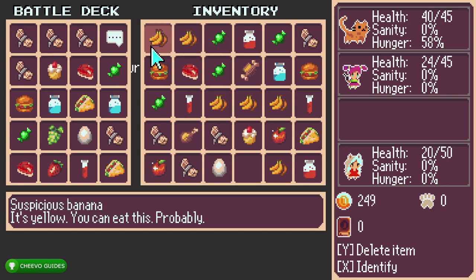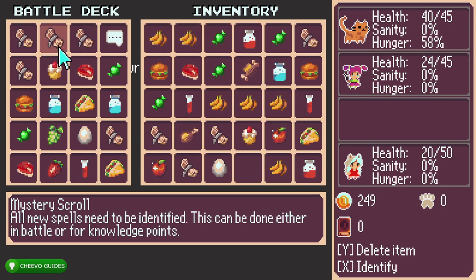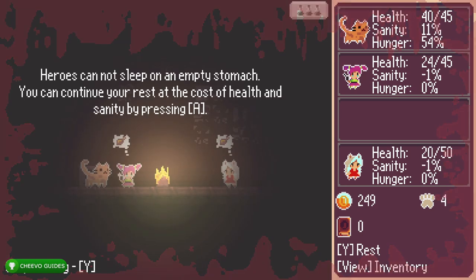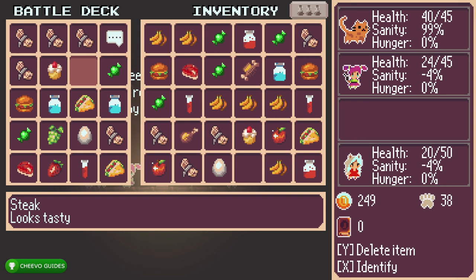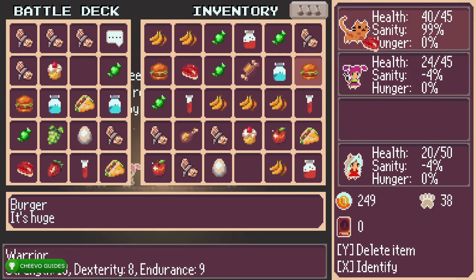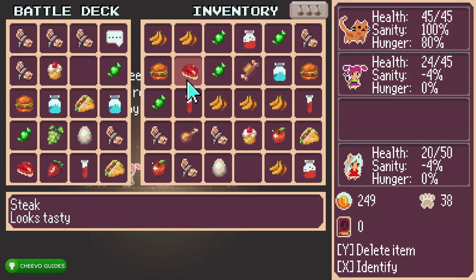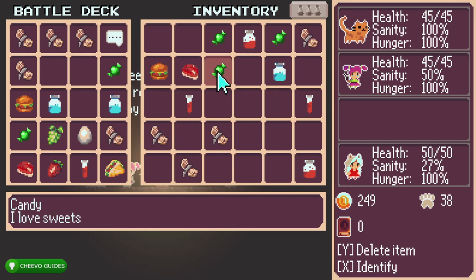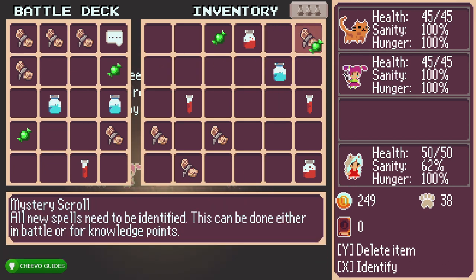If you find that the light around you is flashing or dim and you can't really see where you're going, it's because you need to rest. Press Y to rest, and once you get to the screen with the campfire, press Select to pull up your inventory and satisfy the hunger and sanity of your characters. Once you do that you'll be able to rest, and once you get rest again you'll finally be able to see where you're going.